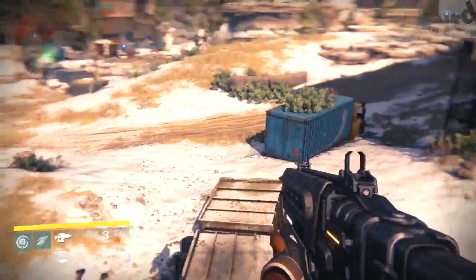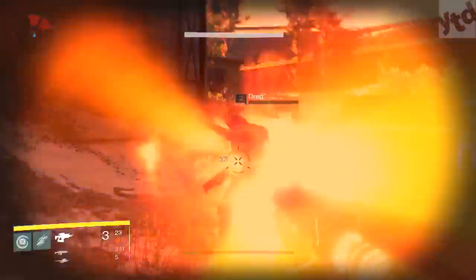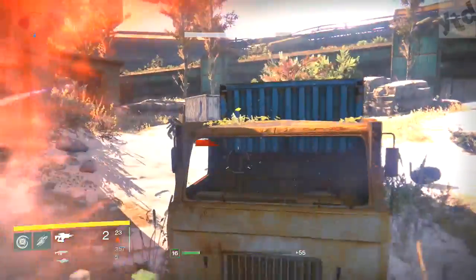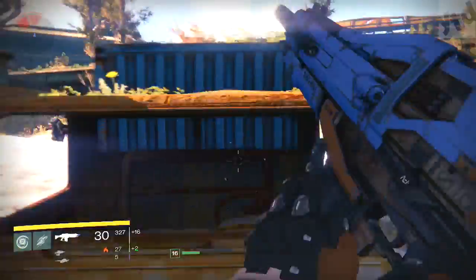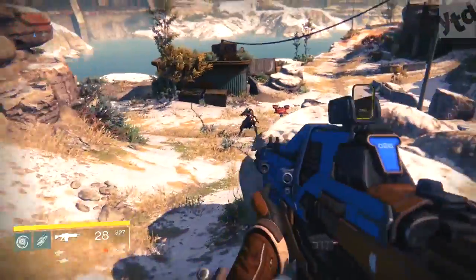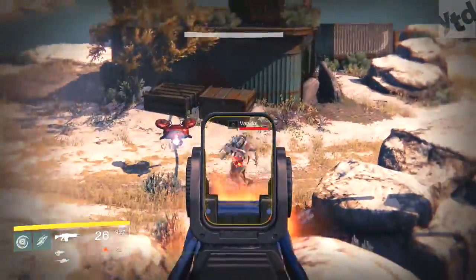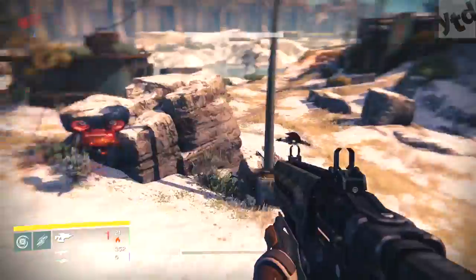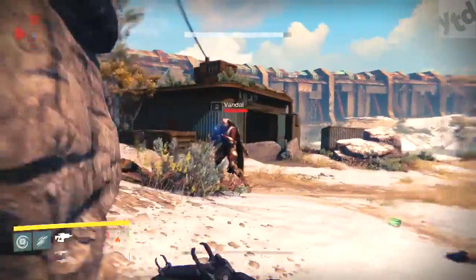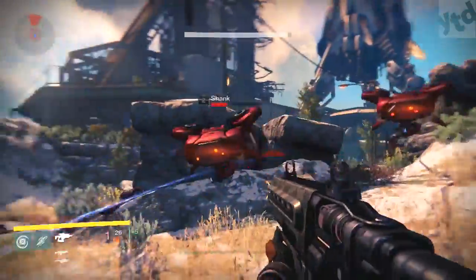Same strategy as before: wound them just to the point where you can kill them in one pulse blast. If those guys are too difficult, just flat out kill them — they may drop some stuff — then head back over to your original spot. By that time those three aliens should be respawning. That first spot with just the three enemies and the stone is the easier of the two.